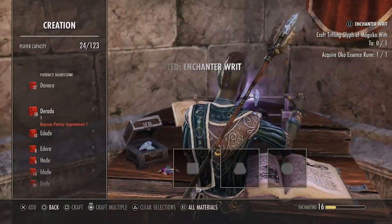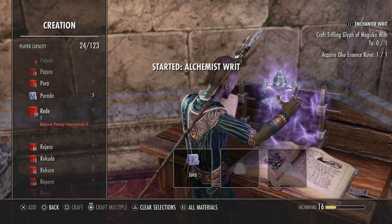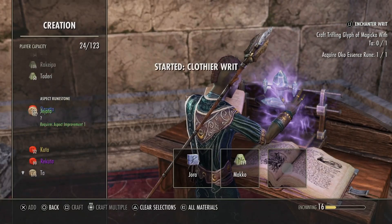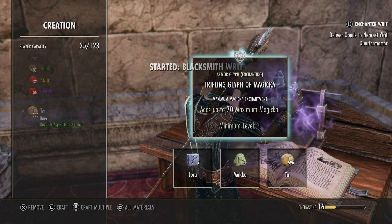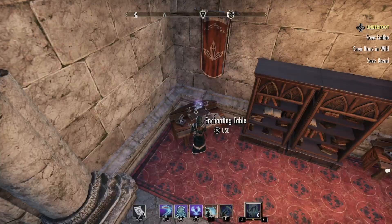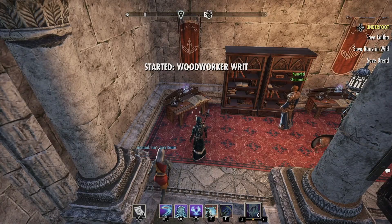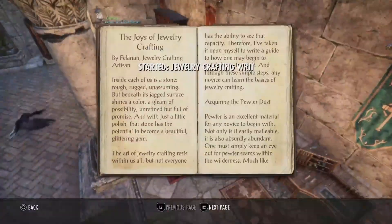We're going to grab all of the writs here for this guy and go ahead and craft everything. Come over here and do his enchanting, which is all going to be level 1 stuff because he's only 1 of 10 anyway. He's going to use the lower level stuff, but we still get gold for doing this and he's still getting XP. With the other two, once you turn them in, you get a whole bunch of extra materials — you actually get items, things like that.